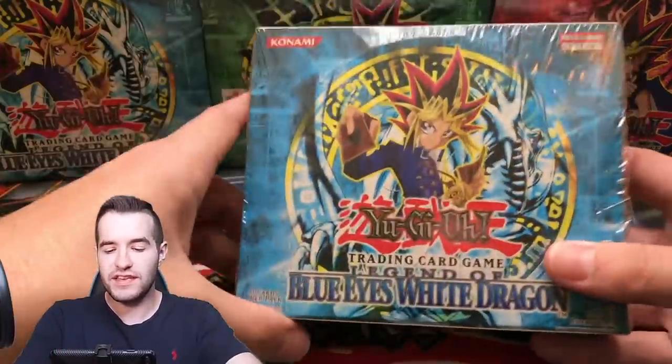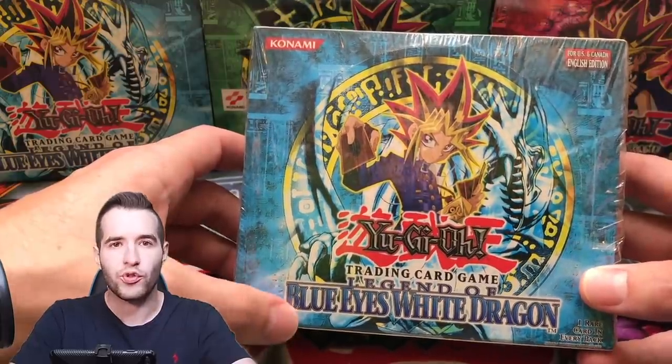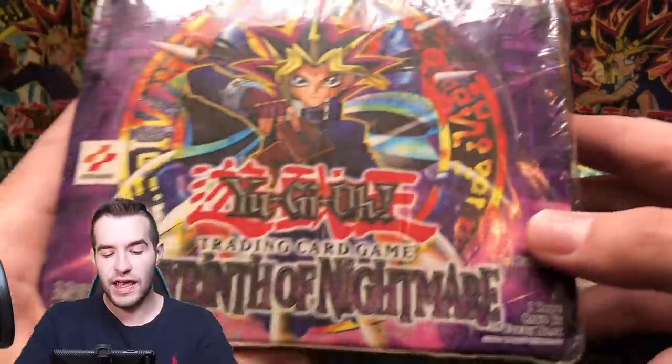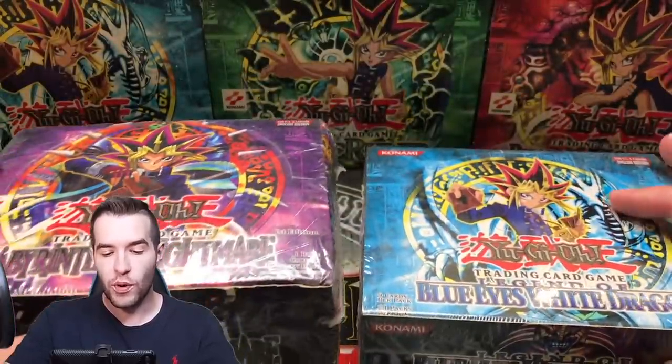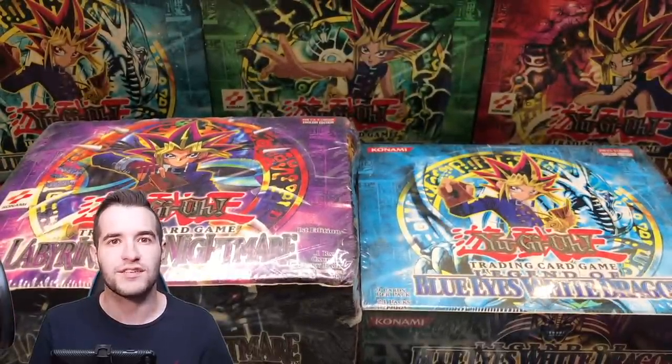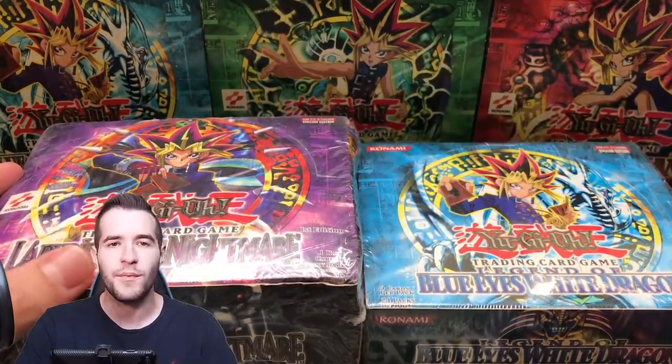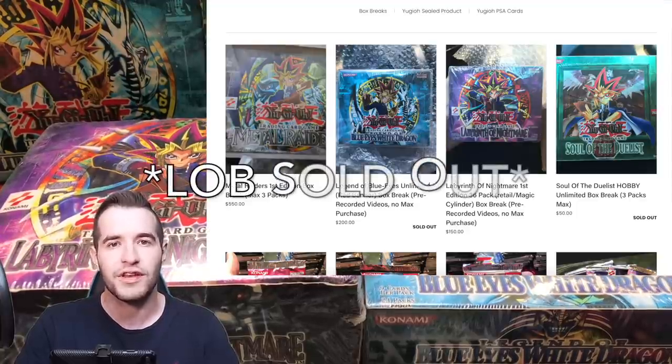What's up guys, we're back with another epic video. This one's gonna be pretty awesome — we have this original red banner logo box from 2003, and we have a first-edition Labyrinth of Nightmare box. A few of you guys on my website have bought some packs out of these, so we're gonna be opening these up in this video. If you want to buy some packs, check out ruxin34.com and I'll open it in a video for you guys.